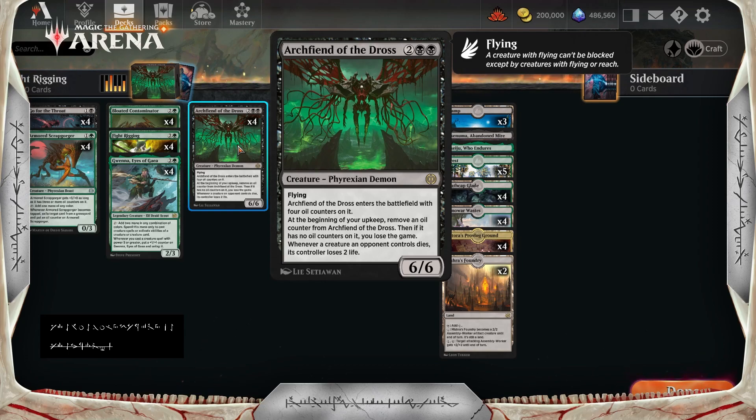One other thing with Archfiend of Dross — unlike cards like the Topiary Stomper, this thing can block. So we can play it on turn 3 or 4 and it can immediately block, unlike some of these other larger cards that have drawbacks of entering tapped. Just a really good card.